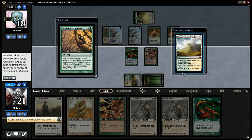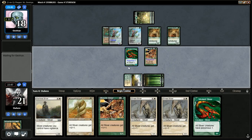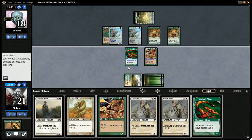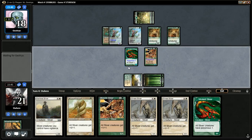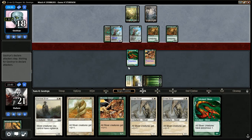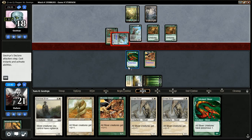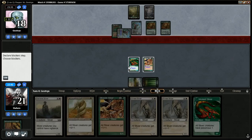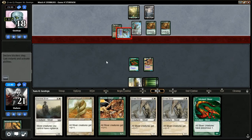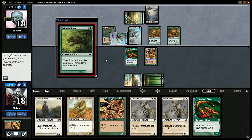We did get some Lords. I suppose we'll go ahead and pass the turn here. I wish one of these was a Gemhide Sliver so I could start casting some of this stuff, but we do have some Lords and I think that's going to really help us. We need to draw a land. He's getting in with the 3/1 — we'll let that go through. He's probably got some after-combat trickery here for us.